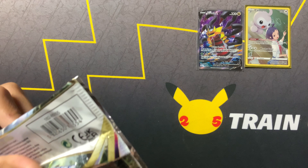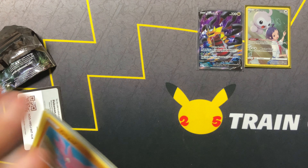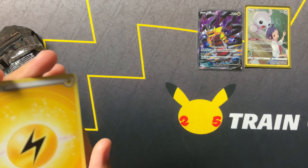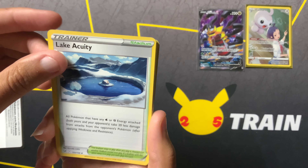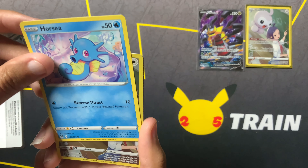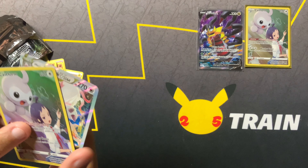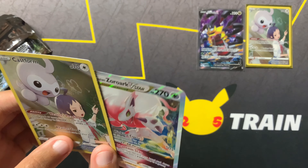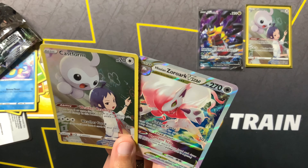Our final pack — can we get another awesome card? Miss Fortune Sisters, Munchlax, Lake Acuity, Gligar, Whirlipede, Frigibax, Murkrow, Horsea. We're going to have another Castform, and on the end — oh my gosh — we pulled a Zoroark V-Star! I never would have known that we did that. What awesome last pack magic! We got a Swinub and Zoroark, a V-Star, and another Castform.